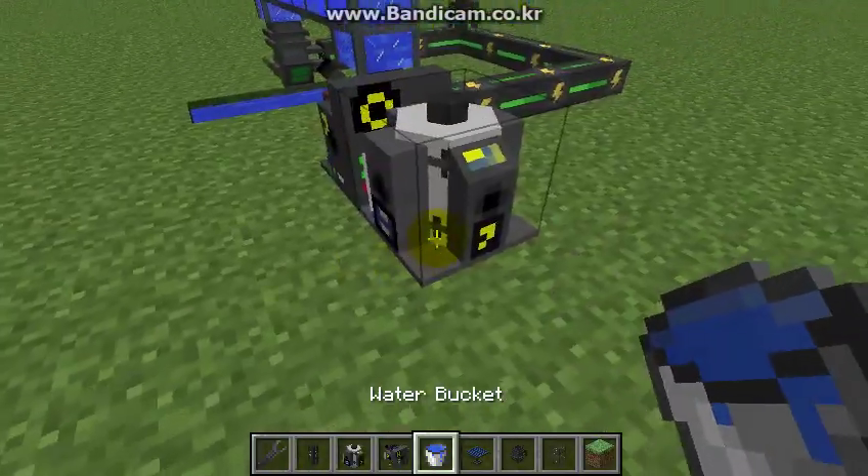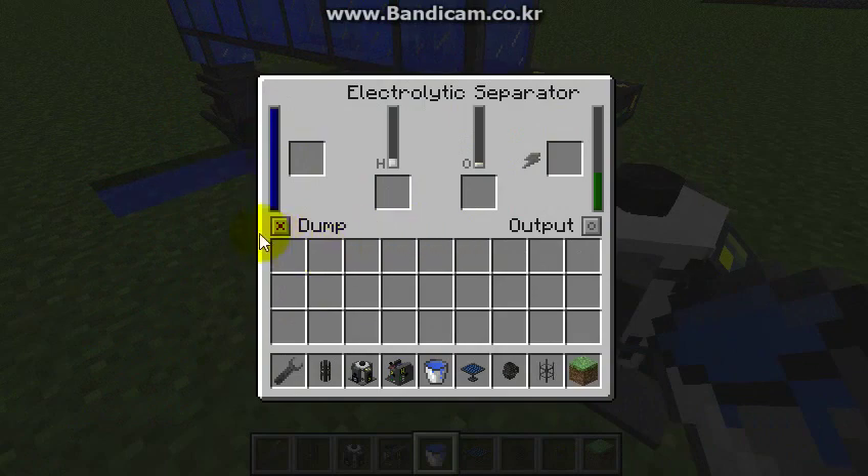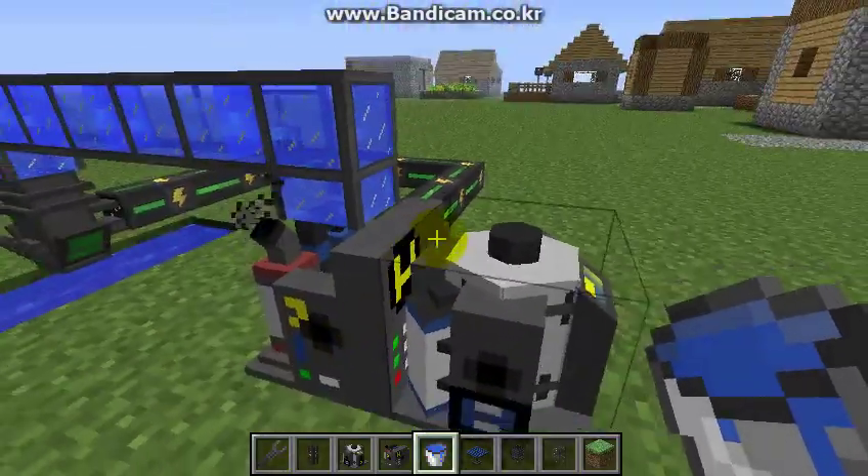So when you have that set up, for the dump part change it to oxygen — which is the O. Then change the output to H. And then it will start creating — that's how you make a Hydrogen Generator.